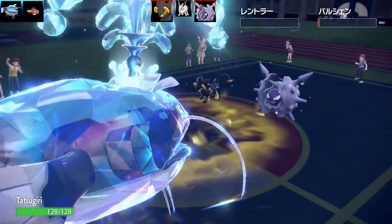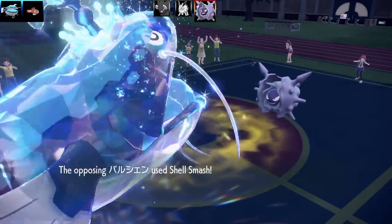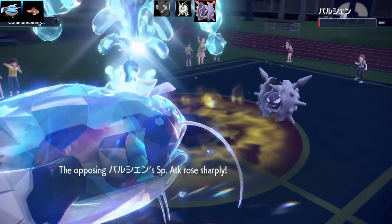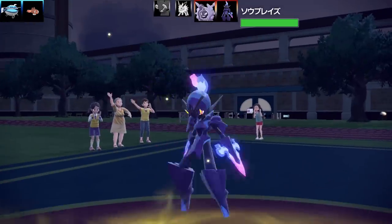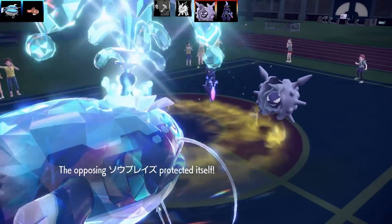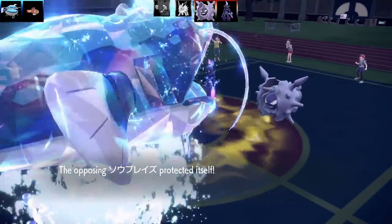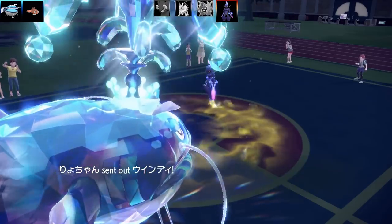Cloyster goes down to one health with a Focus Sash, and I know what sort of set it's going to be — just a typical Shell Smash set. And that is lights out for Luxray. Dondozo has taken out Jolteon and Luxray. Cloyster has gone for a Shell Smash, and I'm hoping I'm going to outspeed here. After those plus 2s in speed, Cloyster is going to be rather fast. But it only has one health left, and I've still got another Tatsugiri x2 and another Dondozo x2. Cloyster gets outspeed by my Dondozo — that's the end of Cloyster. Since Dondozo has got excellent bulk already, and with the effects of Commander and Tatsugiri, I was able to tank all of those attacks and wipe out half the team.